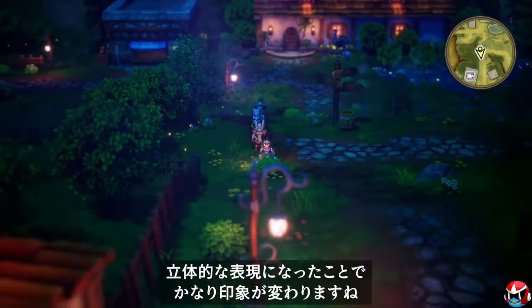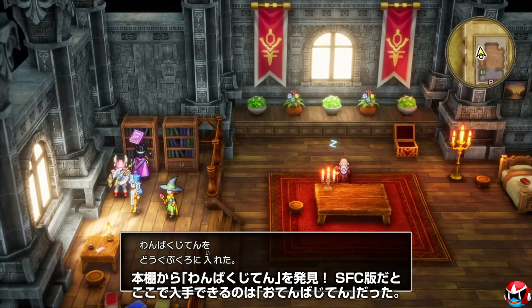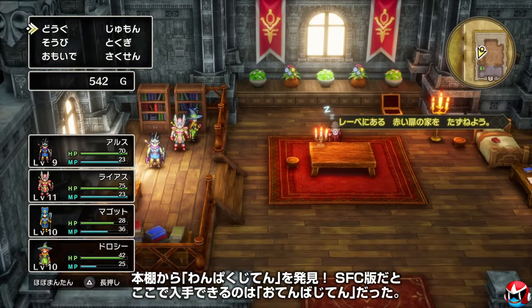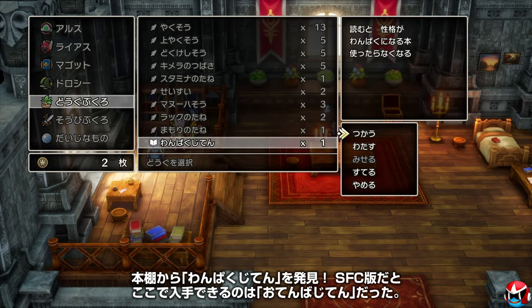Personalities are here, and you can get the Tomboy personality book very early on — I think it was on the bookshelf next to the old man. I think it was there in the original as well, or at least in the Super Famicom remake. Don't quote me on that; it's been a very long time since I've played through Dragon Quest 3.